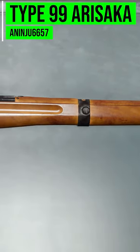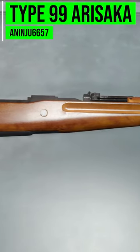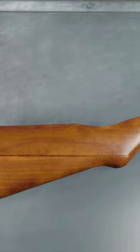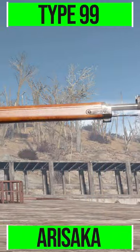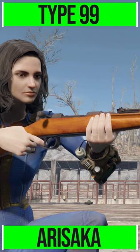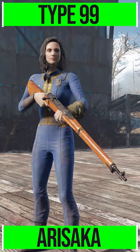Today we're looking at the Type 99 Arisaka mod made by anaju6657, who's adding into the Commonwealth the Japanese World War II bolt-action rifle — the Type 99. I've been loving this because, come on, who doesn't love adding some cool historic World War II weapons into the game? It's just fun.